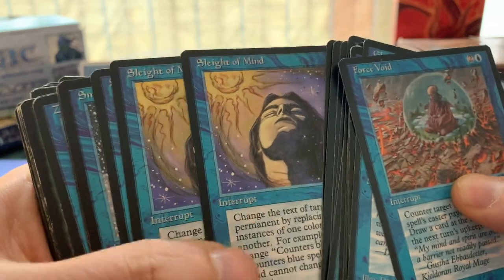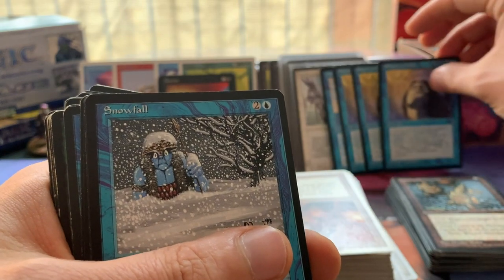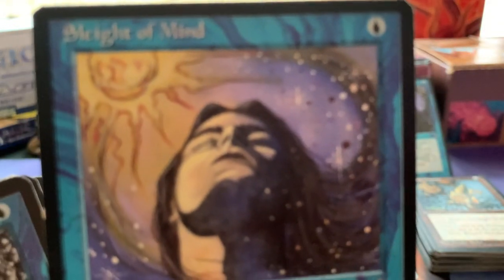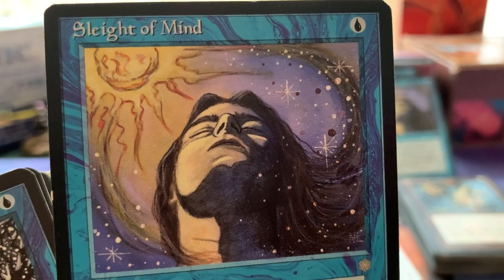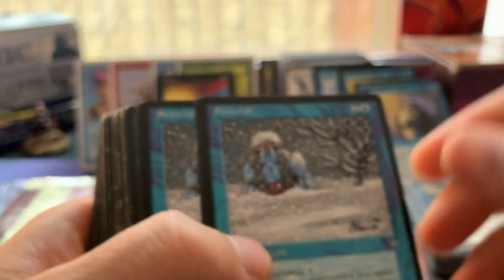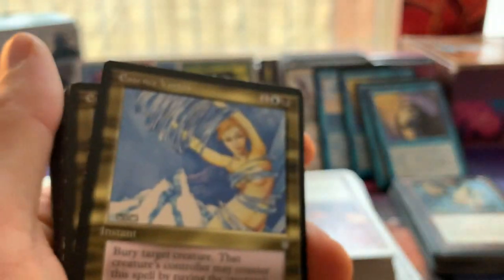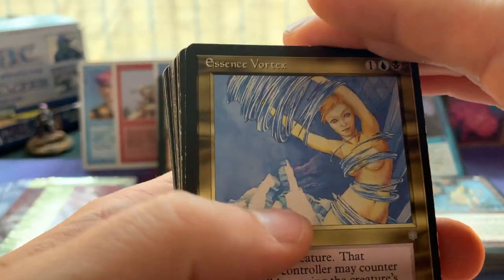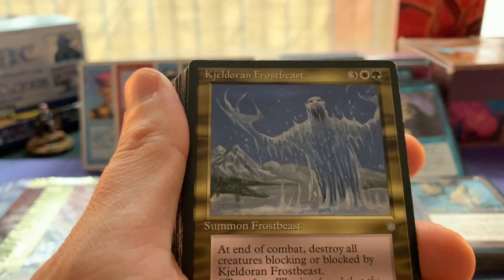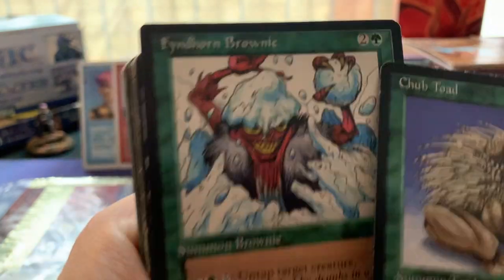Talking about good art - Sleight of Mind! So cool. I believe it's also a rare. Very cool card, very cool art. Let me show you from closer by - look at it, absolutely stunning art by Nicola Leonard. Snowfall - very unique card of course. Zur's Weirding - love it, absolutely love it. We've got some Essence Vortex.